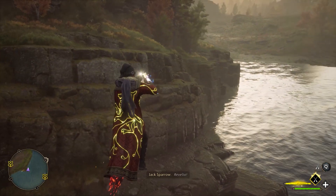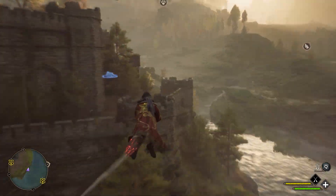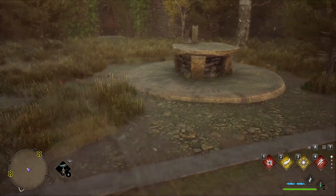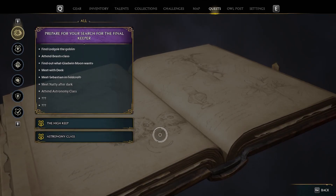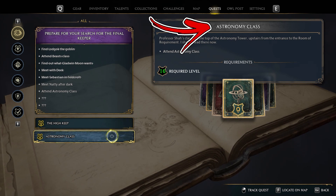While exploring on your broom and using Revelio, you can sometimes find circular formations. Reaching them, you will find some kind of table, but you won't be able to interact with it. This is because the puzzle related to them is locked behind a main quest called Astronomy Class.